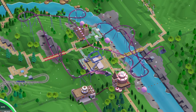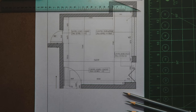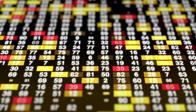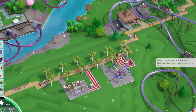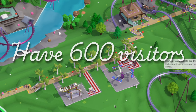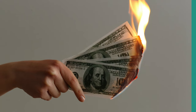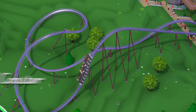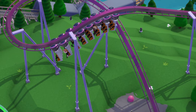Guests pay a fee to enter the park, but the rides and food are free. As an architect, I have been challenged not only to make this park super profitable, but also mega immersive. Our goals are not easy — we need at least 600 guests in our park. Thankfully, the park already has a huge hyper coaster and an immersive inverted coaster.